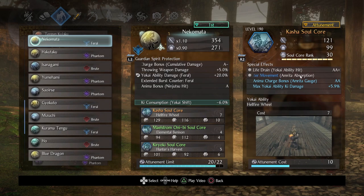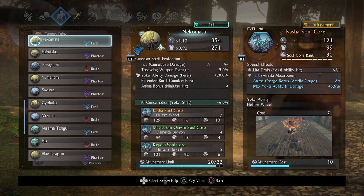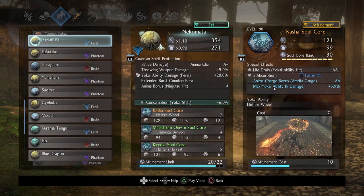Now I'm going to show a soul core I went absolutely bonkers on: Kasha. On its own, Kasha is a super damage dealer with very little downside. What makes it crazier is the anima charge bonus — I'm at double-A gauge — adding max yokai ability key damage, generating a lot of life back, and boosting movement speed. It's pure luxury, pure excess, but you can just use whatever Kasha you find and boost it as you see fit. With this setup, you basically never need to worry about anima.